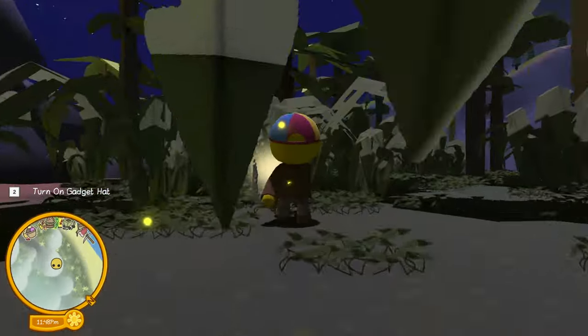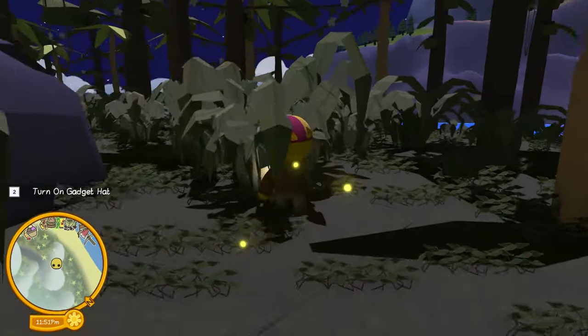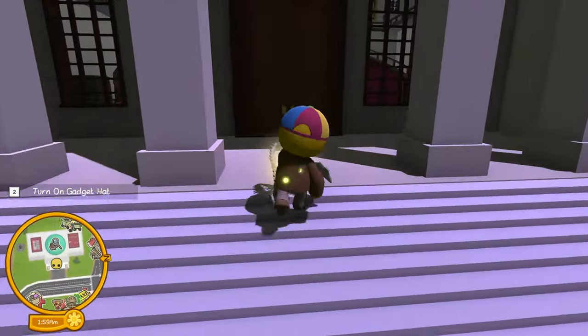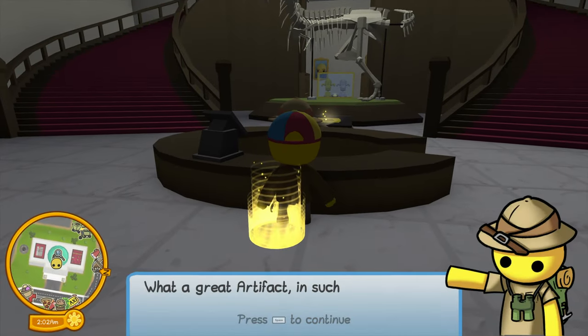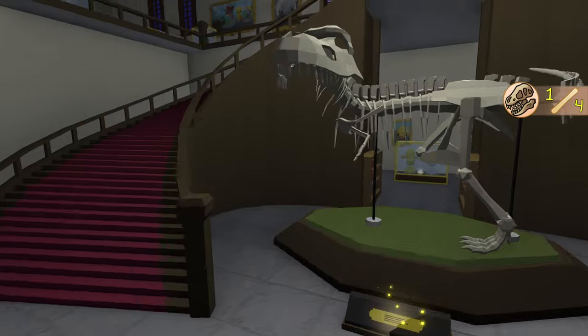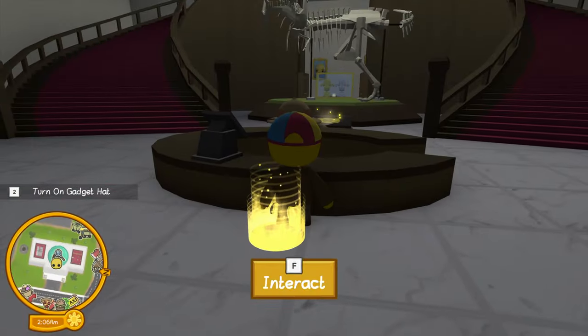Let's take this back to the museum. Here we are back at the museum with our first artifact — a skull fragment from a Wobblasaurus Rex. It looked like the jawbone, actually.